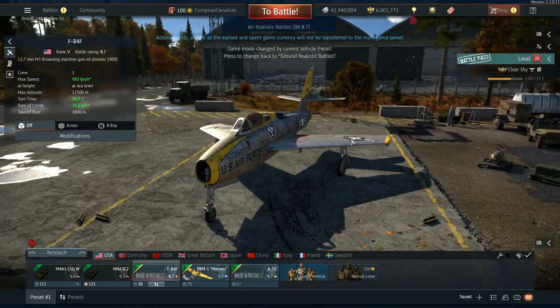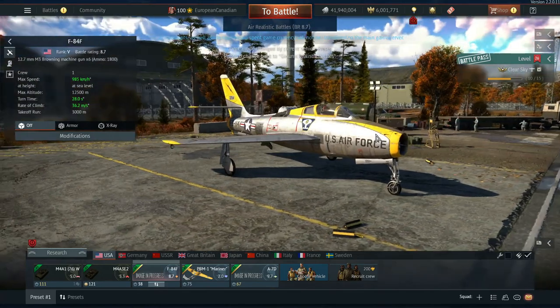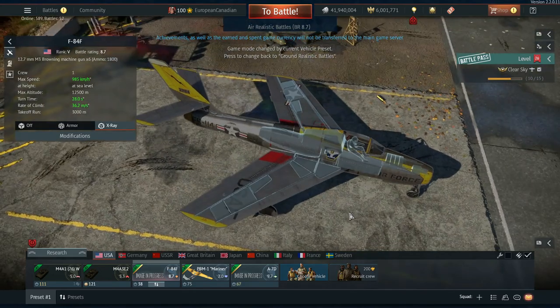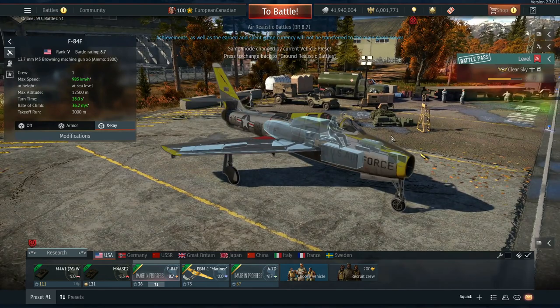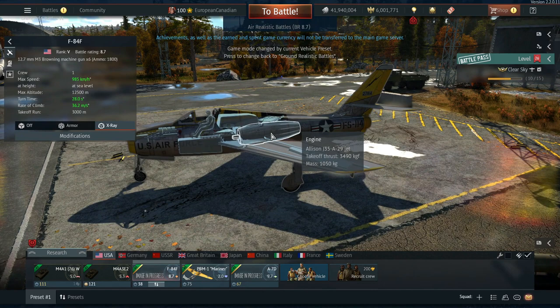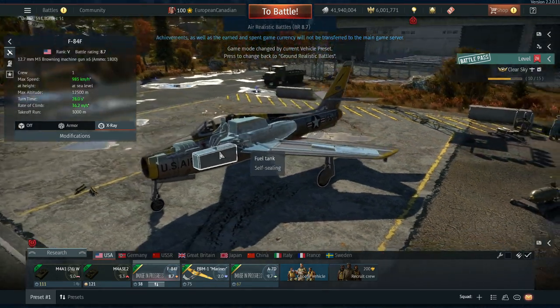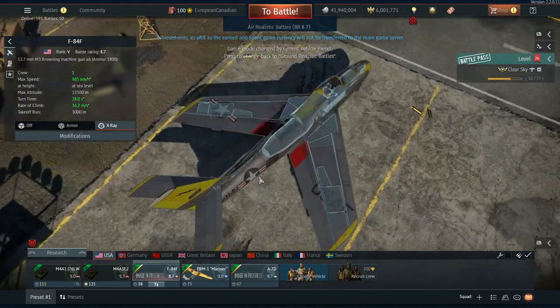This is obviously a modified F-84, very different to its predecessors with the swept wings and also many other differences. It does have access to six 12.7mm guns, two of which are sat in the inner wing right here and then the rest are in the nose of the vehicle, with a radar sat at the front as well.